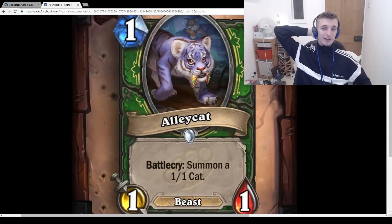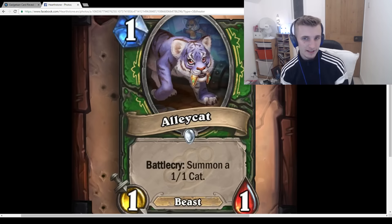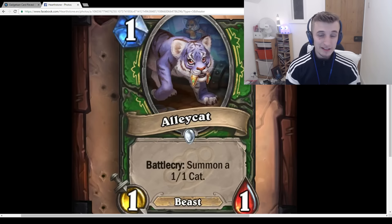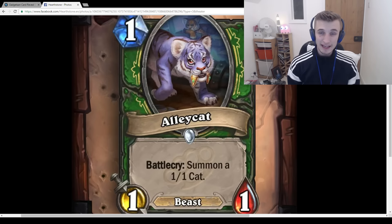Alleycat: 1-mana 1/1 Beast, Battlecry: Summon a 1/1 Cat. This card is nuts — it's like a Leeroy Jenkins for Hunter but with the downside of not being reactive, so in the late game you can't use it as removal or burst. But it's a Beast in a deck that really wants to be ahead early. This card is really, really good.